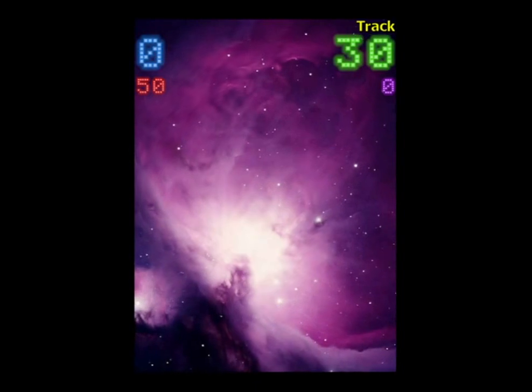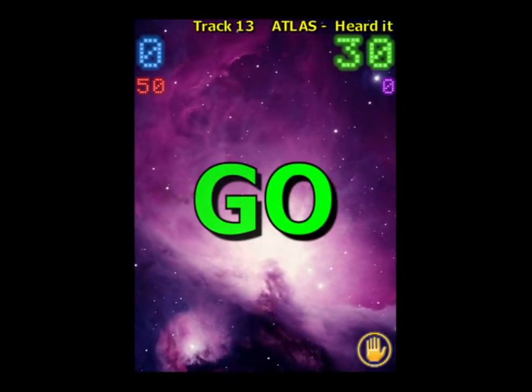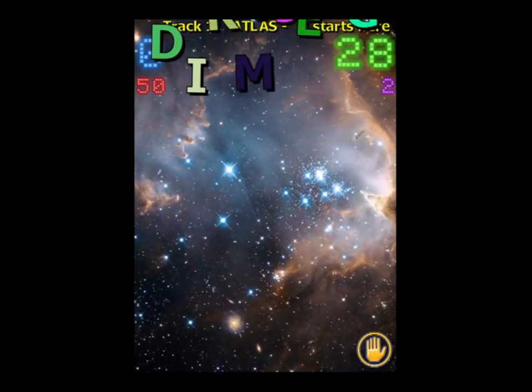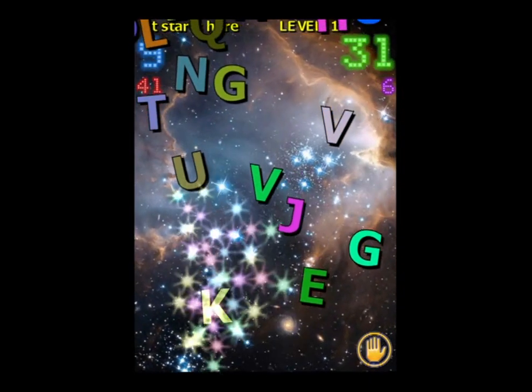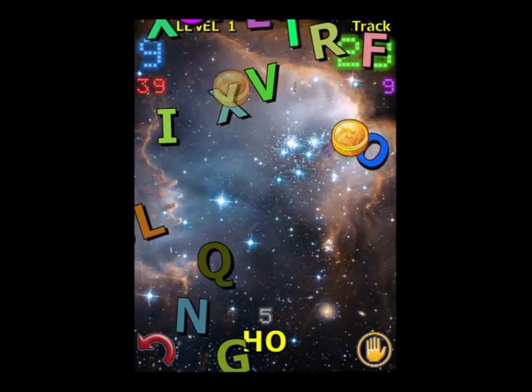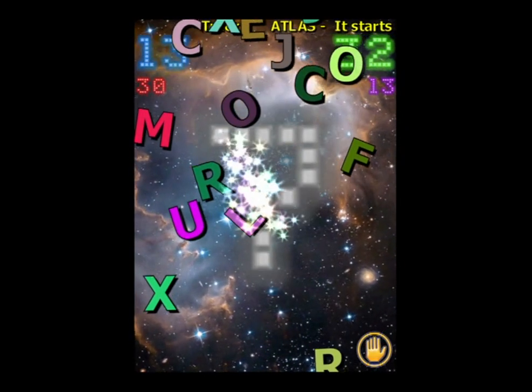You need to spell words as fast as possible — three letters or more — to get rid of the 50 points needed to go to the next level. We have 30 seconds represented by the green numbers in the upper right. The violet numbers below that are the total time elapsed, and the red numbers below our score in blue are the points remaining to complete the level.